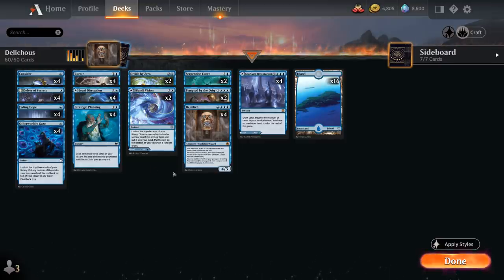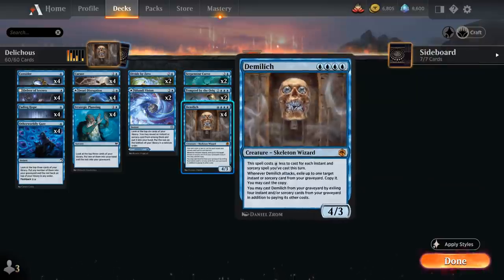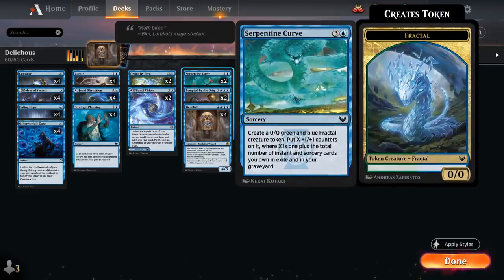Another win condition that benefits from lots of instants and sorceries is Serpentine Curve — a four-mana sorcery that creates a 0/0 green and blue fractal creature token, then puts X plus X counters on it, where X is one plus the total number of instant and sorcery cards we own in exile and in our graveyard. Even if we exile cards with DemiLich, they still count toward making a bigger Serpentine Curve, and DemiLich can even replay Serpentine Curve out of the graveyard for another big fractal.